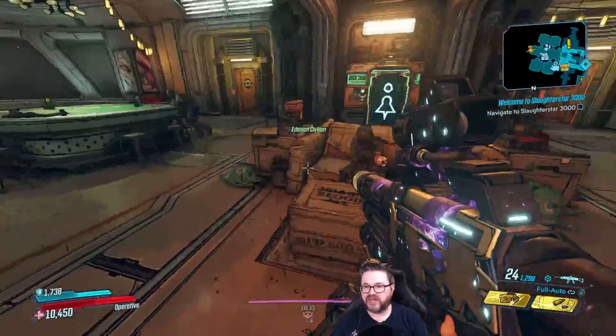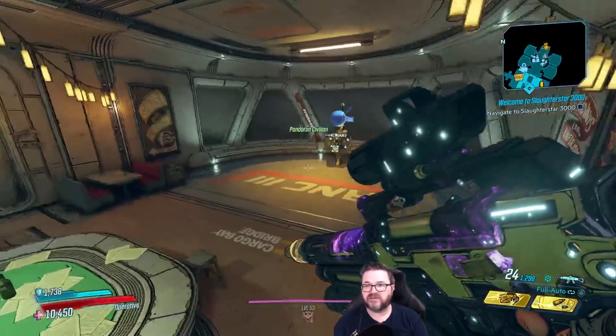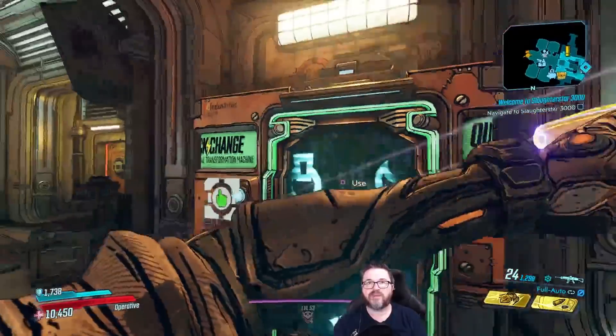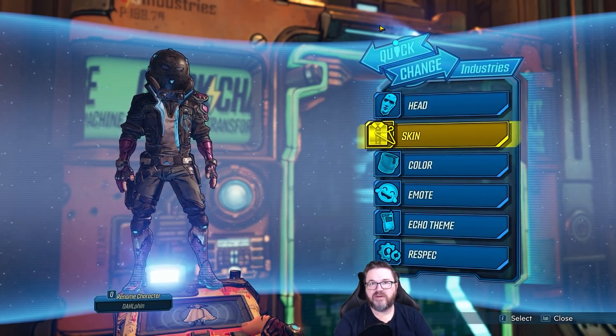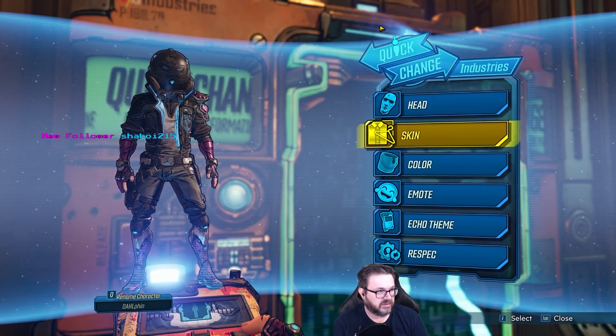Ladies, gentlemen, boys and girls, cats wearing birthday hats, and people that are pooping on my couch — it is day number 10 of the Road to Dull Agent Zane, and I need a new name. What you got for me? I like Dolphin, dude. So we're gonna go with Dolphin — Dolphin. That's the sound. That would be really cool.